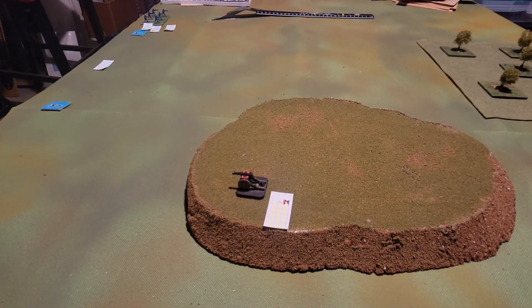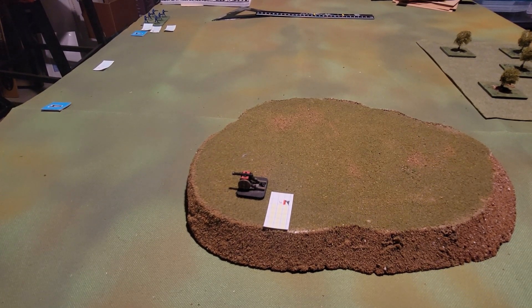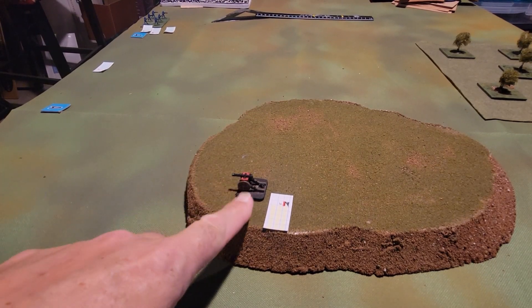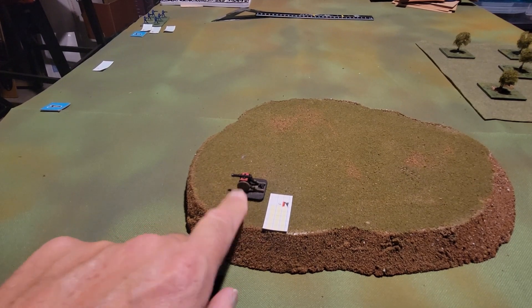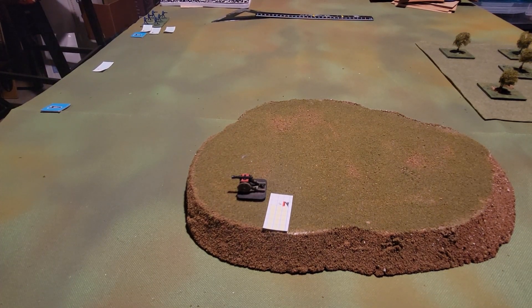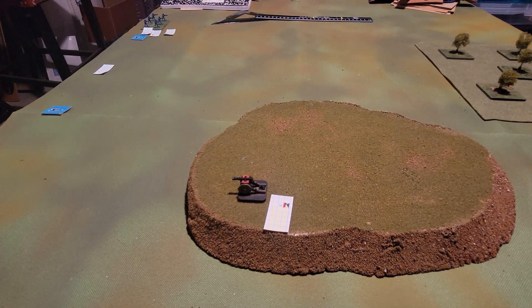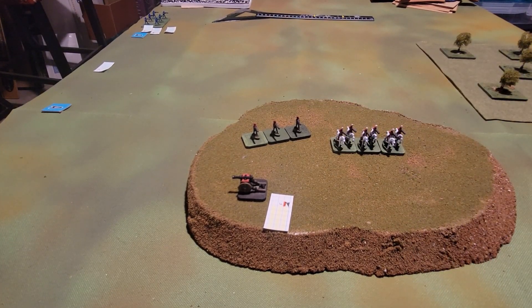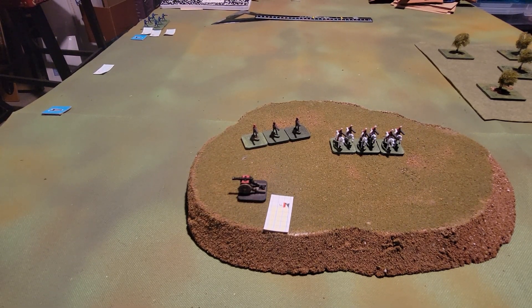For the playtest we're using the same scenario from One Hour War Games. The red force has six units; the blue force has four. The red force starts with just their artillery on the table, in close order with a 90-degree fire arc. Red has four infantry units and one cavalry unit. The infantry will maintain close order for this test.